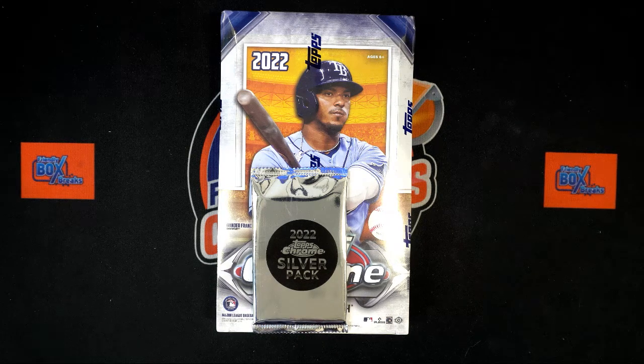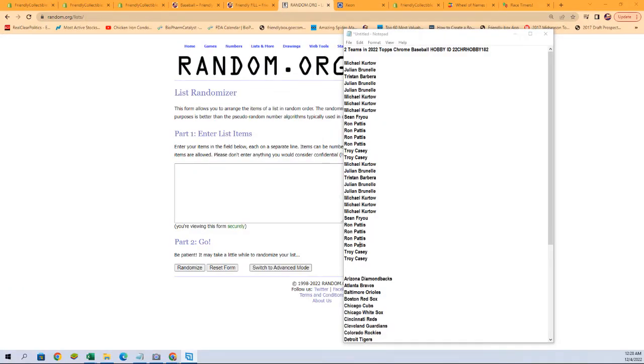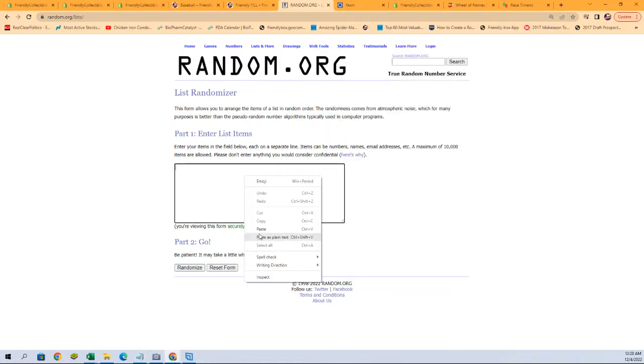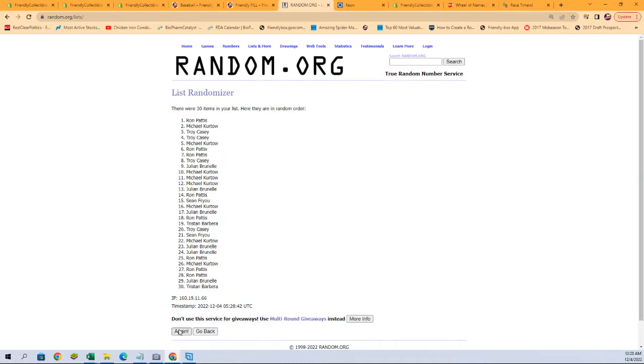All right, here we go — 2022 Topps Chrome Baseball hobby box 182. This is a random team break. We've got our owner names and our team names. We're gonna randomize each of them seven times and pair them up on a spreadsheet. Let's grab them all — copy, paste — here we go: one, two, three, four, five, six, and seven.